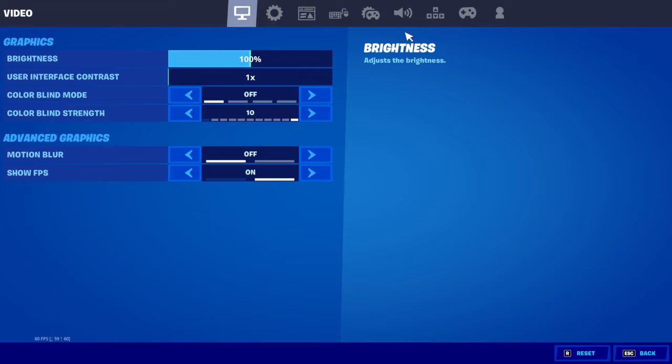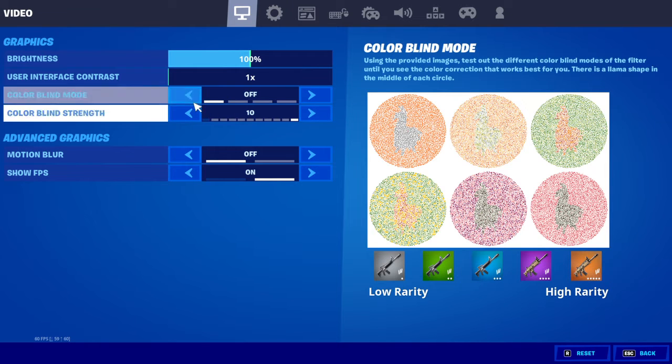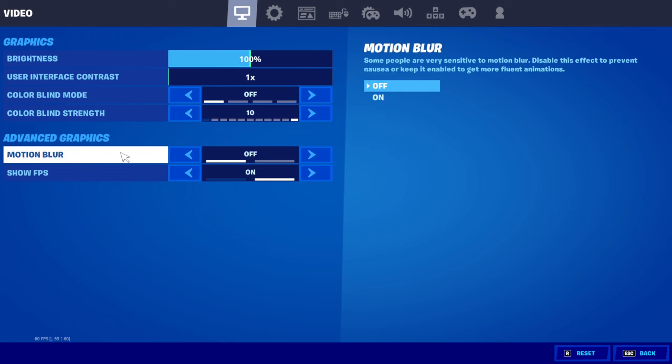On the video settings, brightness you want it to be on 100. Your user interface contrast on 1x, and on your color blind mode you want it off. Color blind strings and motion blur off.